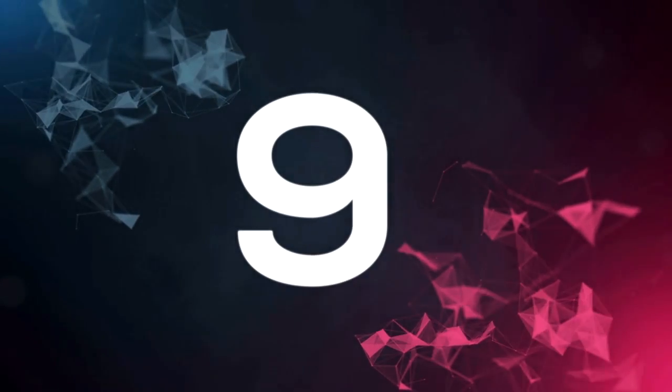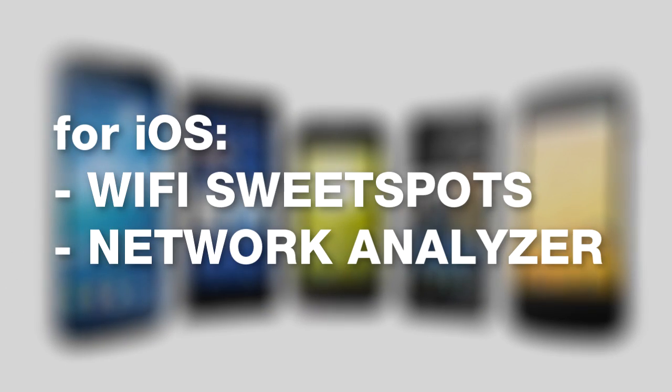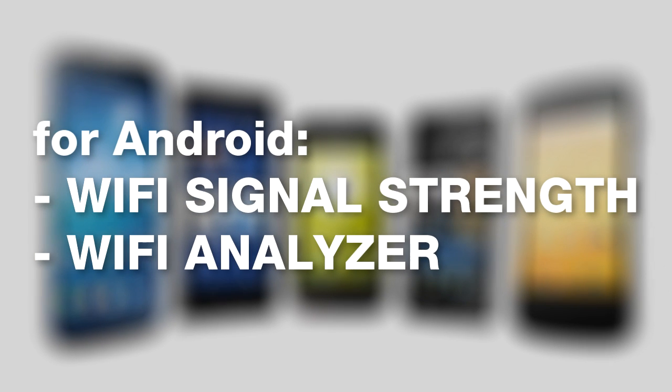Number 9: download apps for your smartphone to check the signal strength at different locations, such as Wi-Fi Sweet Spots or Network Analyzer on iOS, or if you use Android, Wi-Fi Signal Strength or Wi-Fi Analyzer.